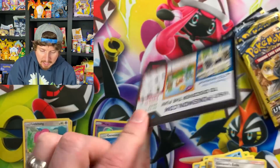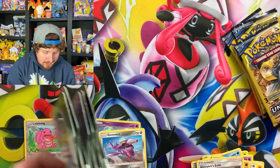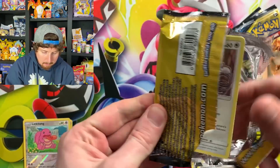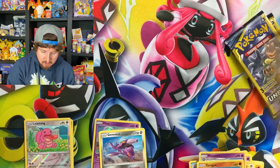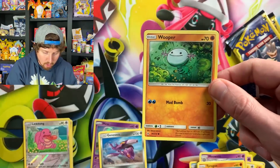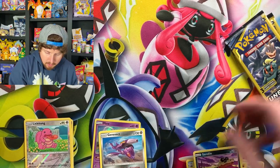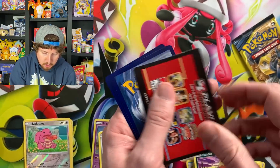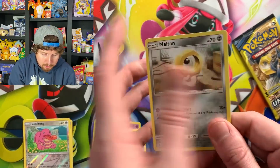I was really surprised at the amount they had. I didn't get all of them — I left plenty for other Pokemon collectors. But they had a lot of dollar booster packs, which is very surprising right now to find a bunch of booster packs in one location. We got Wooper, Sandile, and an energy. You can do a little bit of a card trick if you want — it will be the middle card if it's a rare, a reverse holo, or an ultra rare.